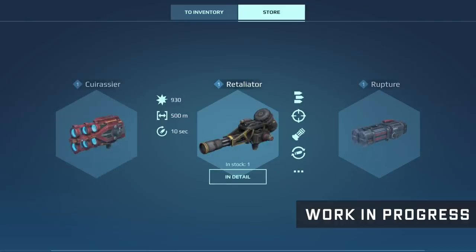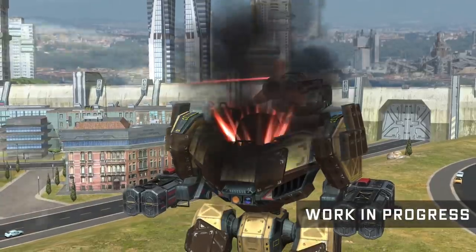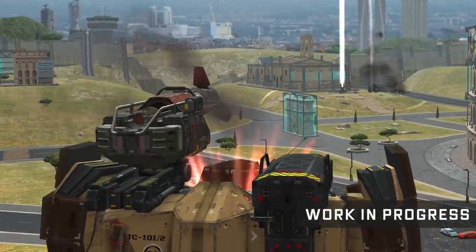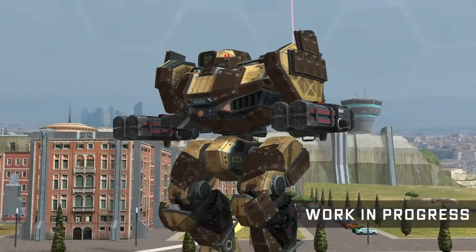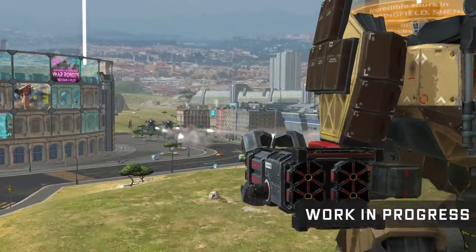Of course, you can select weapons for your Titan. There are two classes of Titan armaments. Alpha class weapons are devastating and role-defining — even a single shot from Tsar is enough to tip the scales in your favor. Beta weapons, on the other hand, are not as powerful on their own, but they are vital for shaping up your playstyle and covering Alpha weapons' shortcomings. Alpha and Beta weapons make perfect duos.